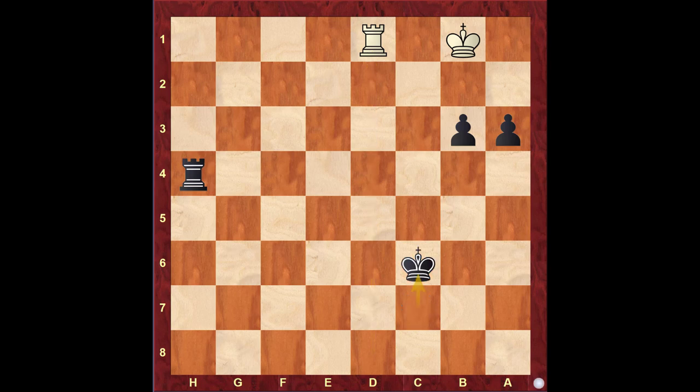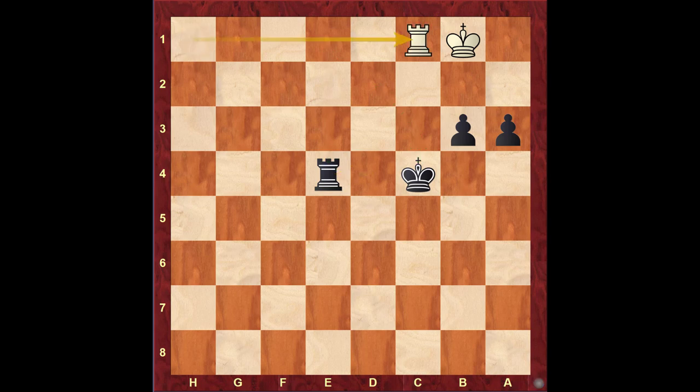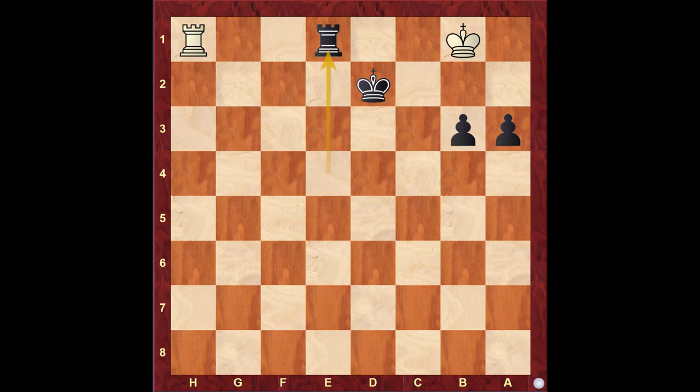Here are two techniques to win such positions. One is putting the rook on the e-file, then moving your king and exchanging the rooks. So let's say rook c1, king d3, rook h1, king d2 — black wins. And if here rook g1, then king c3 check, king d2, and once again the rooks are traded. So this is one way to win.